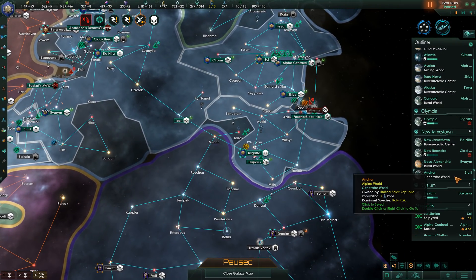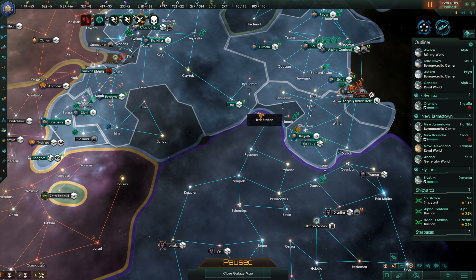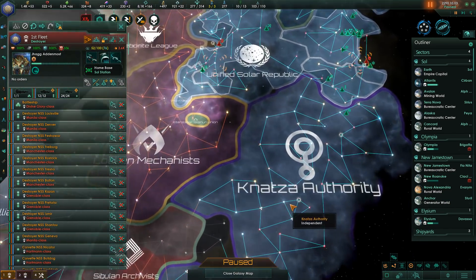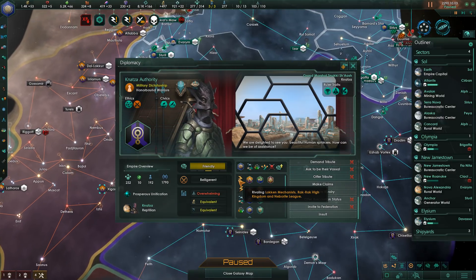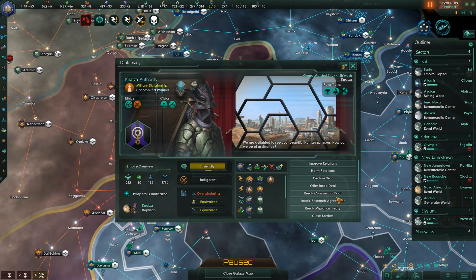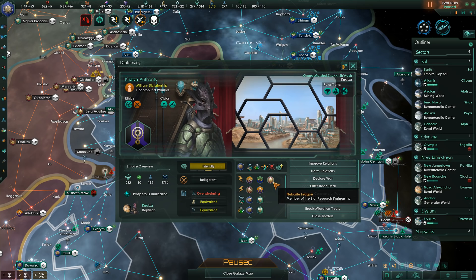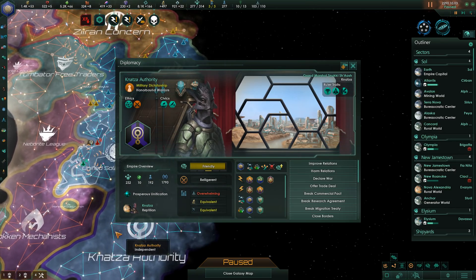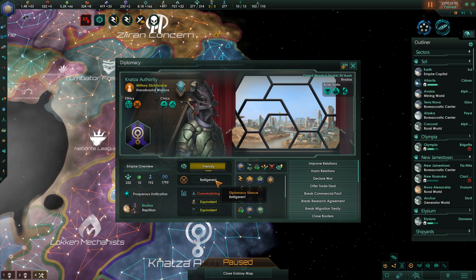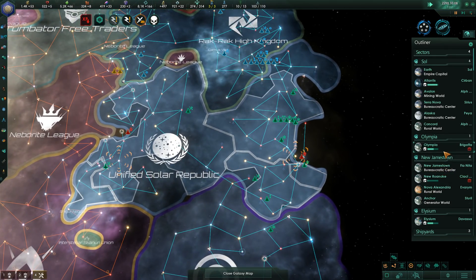I have a lot of uncollected trade value, which is starting to bother me. We're almost up to 500 alloys, which I want to use to upgrade the Izar station. I'm not too worried about the Natsa Authority — we're friendly with them right now. They're rivaling the Lock and Mechanists, the Rock Rock High Kingdom, and the Neborite League, which means they're unified against those guys with us. They're currently belligerent, whereas we're cooperative. Let's go back up to speed 2 — I just want to keep an eye on them.